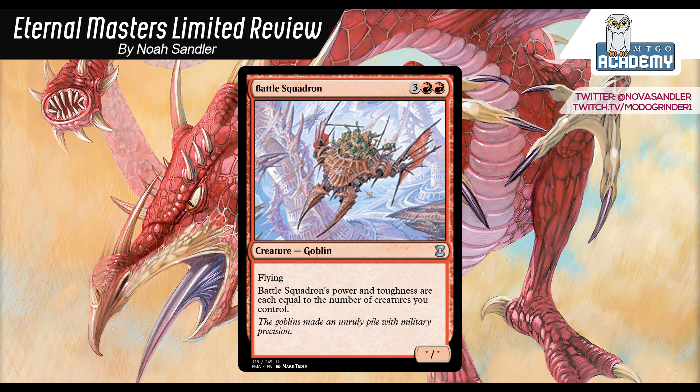Battle Squadron: 3 and 2 red, star/star with flying — power and toughness each equal to the number of creatures you control. If it's the only creature on your board, it's a 1-1 flying, which is pretty terrible. If you have 2 other creatures out, 3-3 flying is marginal but okay. You want to have 3 or more creatures out to make it a 4-4 flying — like an Air Elemental or bigger — and that's when the card starts to get good.